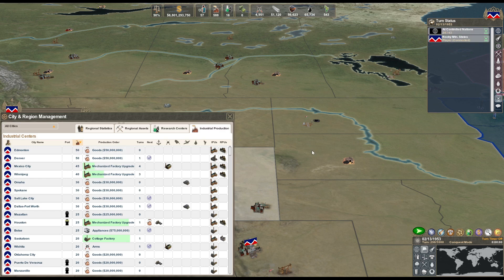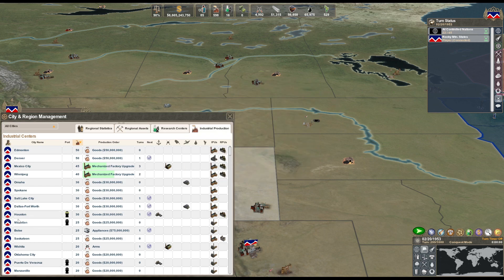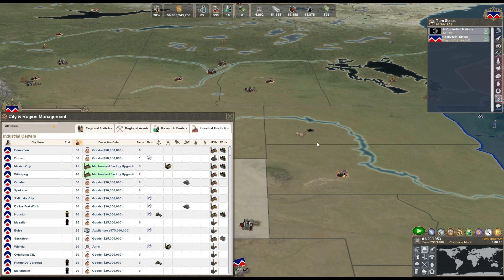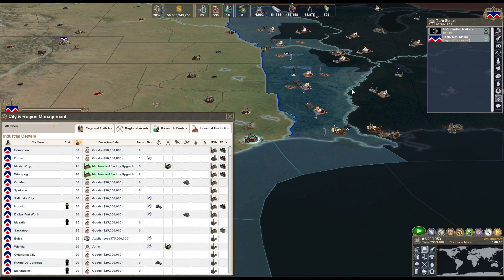We just gotta finish these major city upgrades. Now we'll wait and get the final factory out here, then start the research facility and continue to upgrade all this stuff. Houston's up to 30 now. We need one more factory in Houston. Start it here - there we go. That's gonna be five factories.